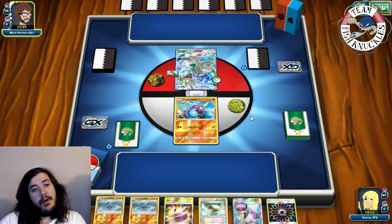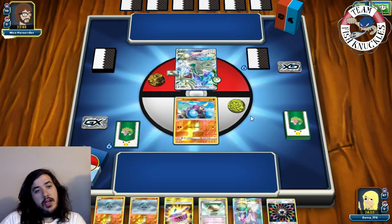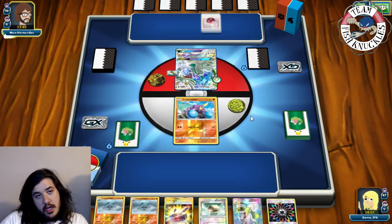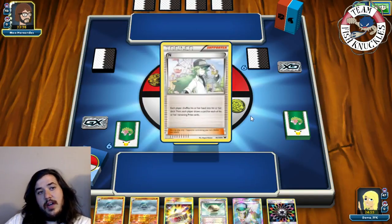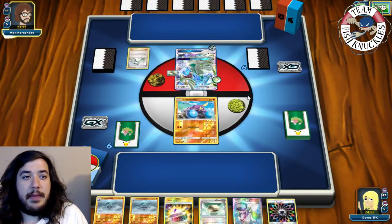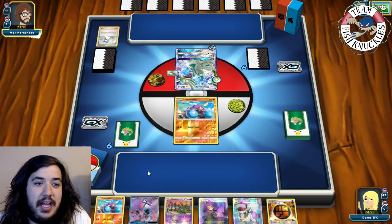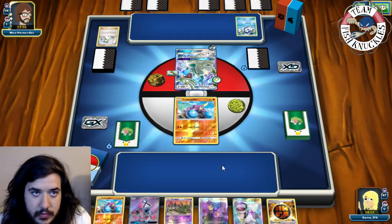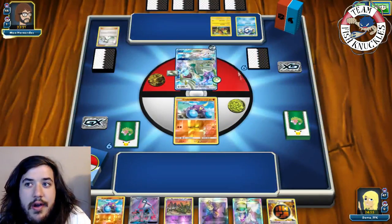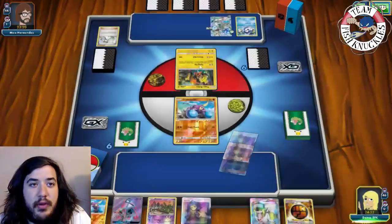Drampa's Righteous Rage can discard energies off our Crowbombable, which is a concern. Float Stone goes to active, DCE to active too. There's an N coming - we hope to hit a Bridgette or Tapu Lele to get more Crowbombables in play. We see a Tapu Lele and a Piplup comes down. Opponent retreats to Coco somehow.